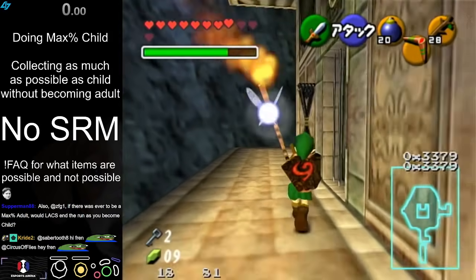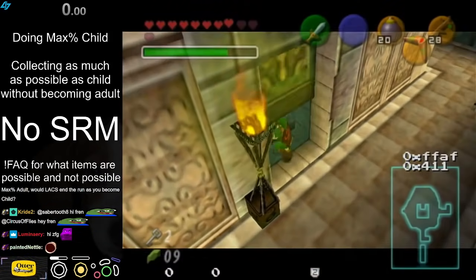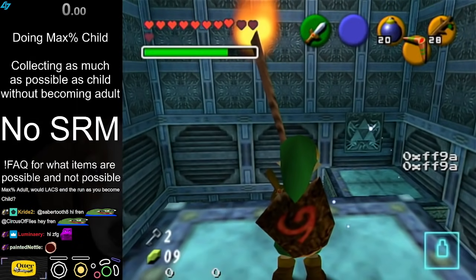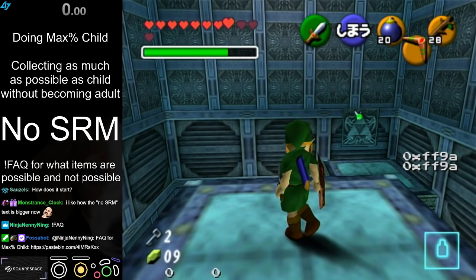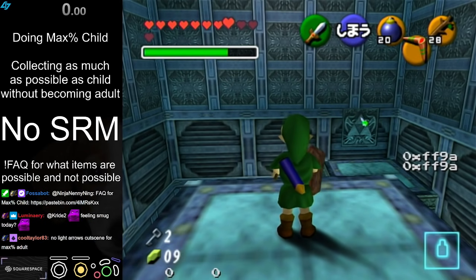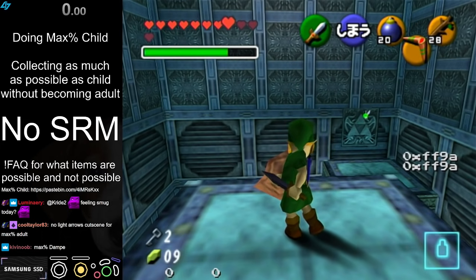There is Max% Adult. I actually don't remember where Max% Adult ends — I don't remember if it ends on just beating Ganon or if they go back in time or something. I assume they just beat Ganon. It starts by becoming adult as quickly as possible, only getting Deku Stick. Get Deku Stick, escape, and go adult immediately.